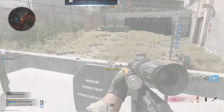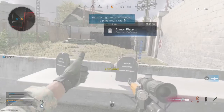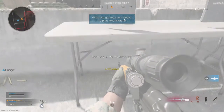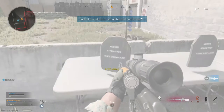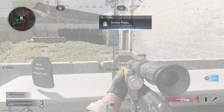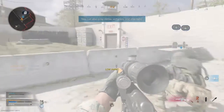You can ping anything in the world for your team. Ping an armor plate for your team. Body armor here. Thank you, Shin. Solid work. Body armor here. Pick a spot and mark its location.